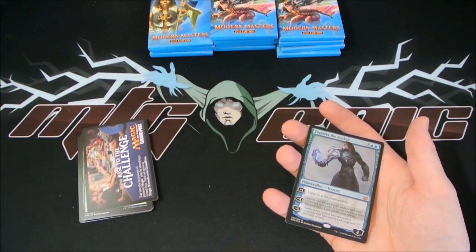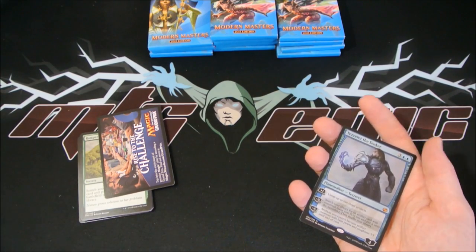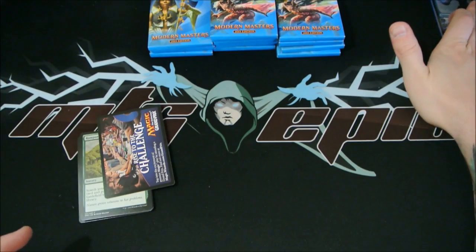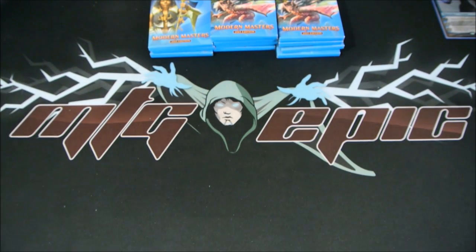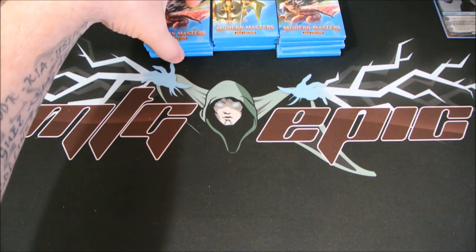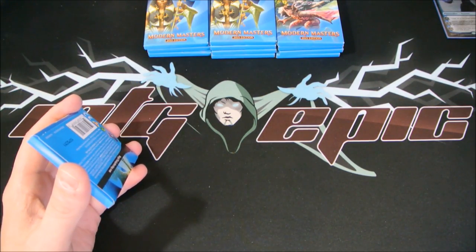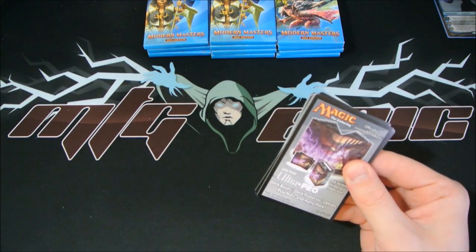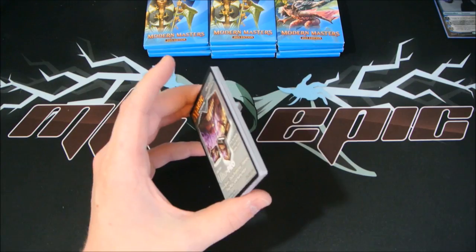I'm just going to sleeve this up right now to avoid any further issues. I've got multiple sleeves at hand - let's put it in a nice pretty blue one. Look at that guys - that will be going up on the website. Very nice pull. We have had our foil mythic, got it in the second half, and that kind of got my heart going just a tad bit. Let's dig right into the next pack. So our first mythic is a foil mythic - and luckily not a crappy Comet Storm. Let's hope to get a regular mythic now.